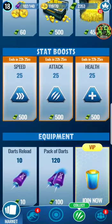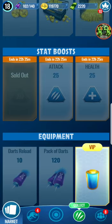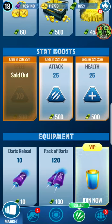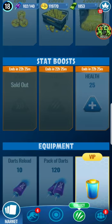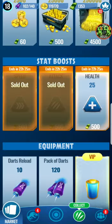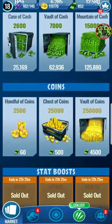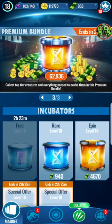We got boosts - speed 25, heck yeah I'm gonna buy that. And attack and health, I think we're gonna buy those too because there's really nothing else to spend bucks on, since I really don't buy incubators.